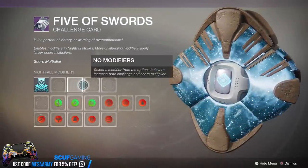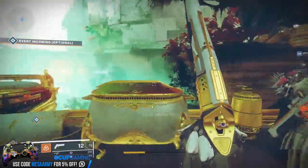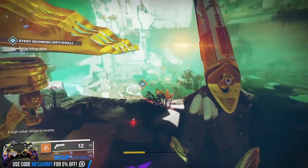We've got your usual Five of Swords card to customize your Nightfall experience with advantages and disadvantages. Normally down here you would have your Xur Bounty, but I completed all of them on my Hunter already, so nothing here.